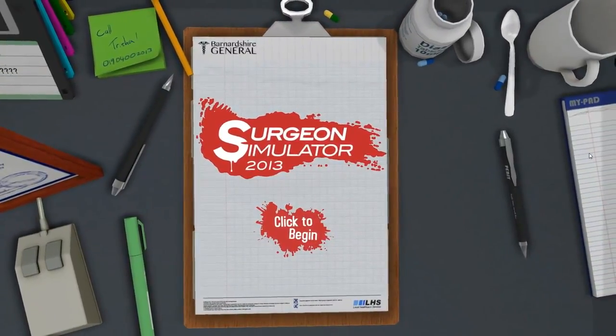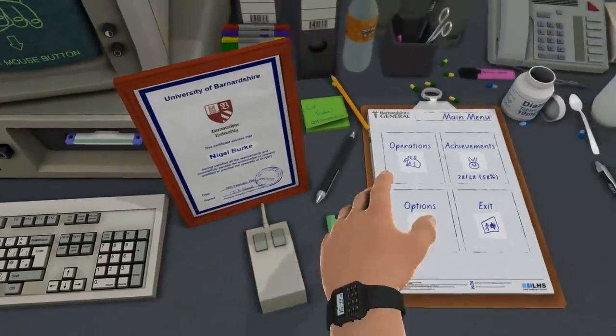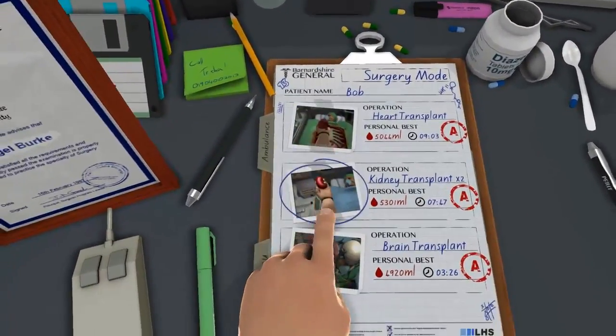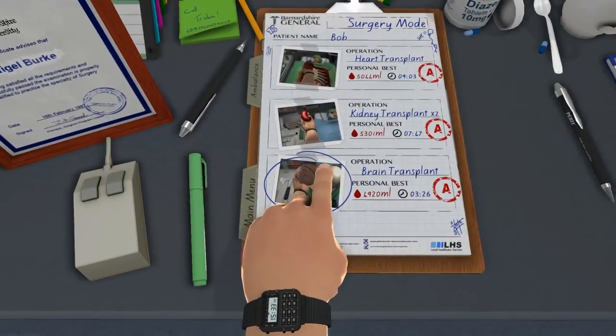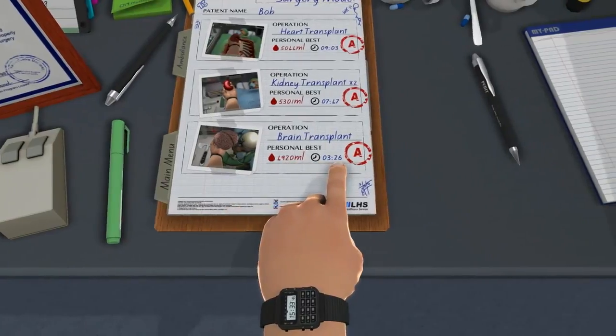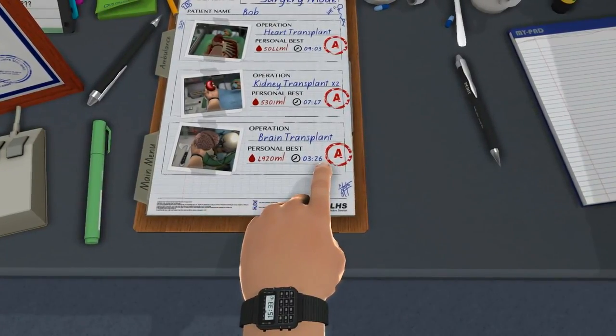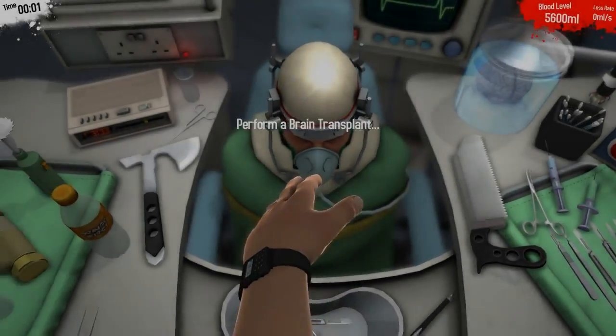Hey there and welcome back to Surgeon Simulator 2013. Today we are going to be doing the brain surgery — or brain transplant in fact. As you can see, this is my worst milliliter result of all my operations, but also the quickest of all my operations, which is probably why I have lost so much blood on this one. Let's go ahead and see the setup.